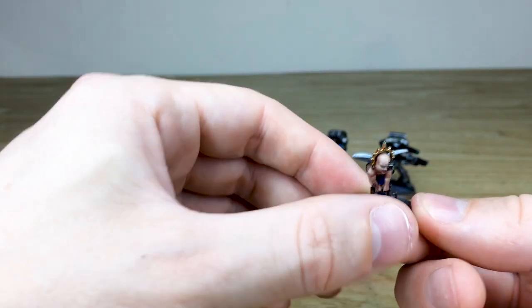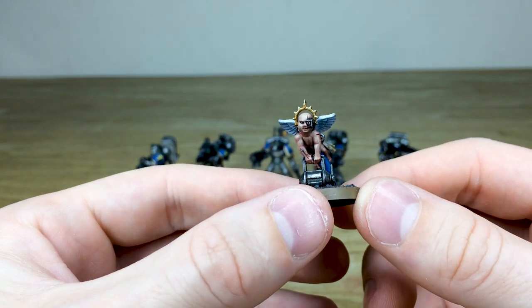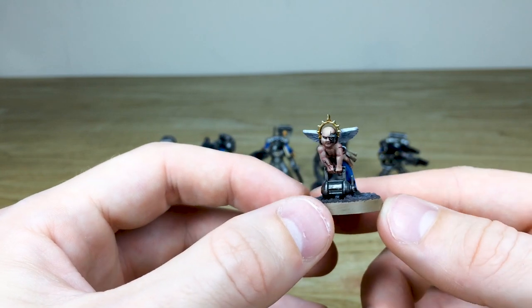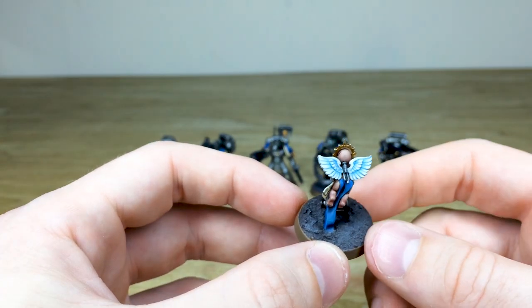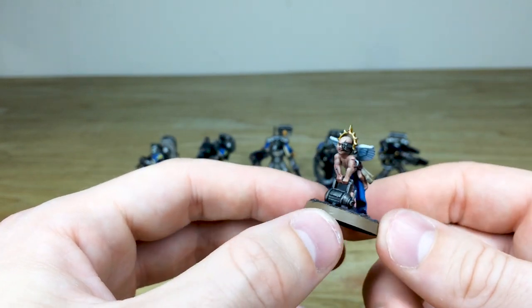Now what Devastator squad would not be complete without an Armorium Cherub, carrying some ammunition or a charge. To go with these Devastators, it has a blue sash as well, just to keep that regal colorway. You can see lovely flesh work all done there, all the metallic wires and ports painted, and these lovely vibrant white wings with a blue tinge to them to finish off the miniature.